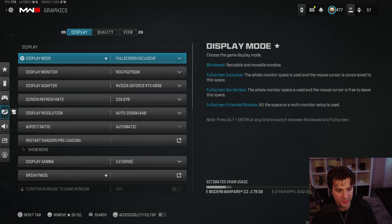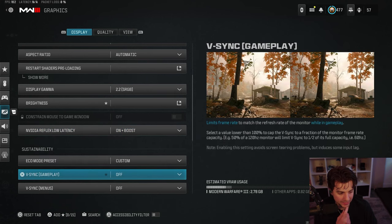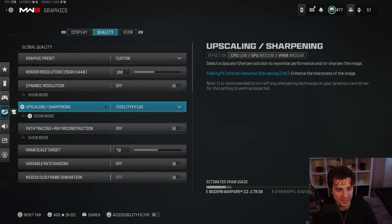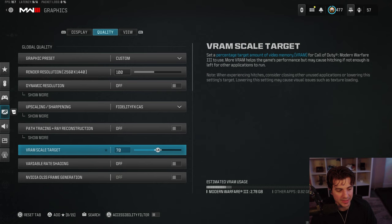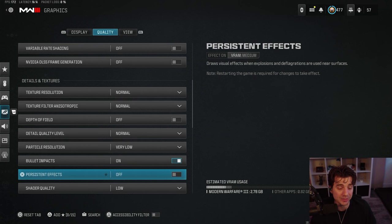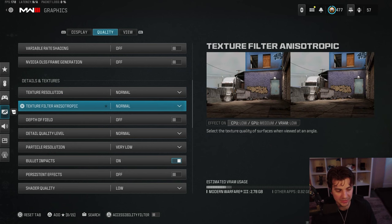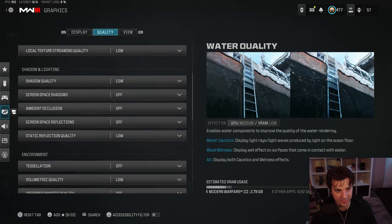For graphic settings, I play on 1440p with a 4090. Everything is on boost for low latency mode and other settings are off or low. For quality, I use fidelity CAS set around 90 — most people are doing this and it's great for visuals. My VRAM scale target is at 70; since switching to 70 I haven't been crashing as much. Tracing is off. Depending on your PC and target FPS, adjust textures — turn most things low or off for max FPS.